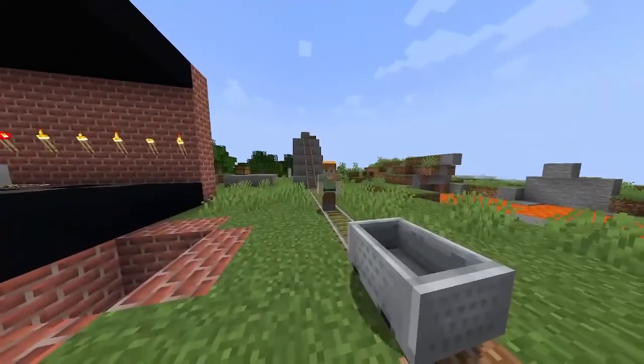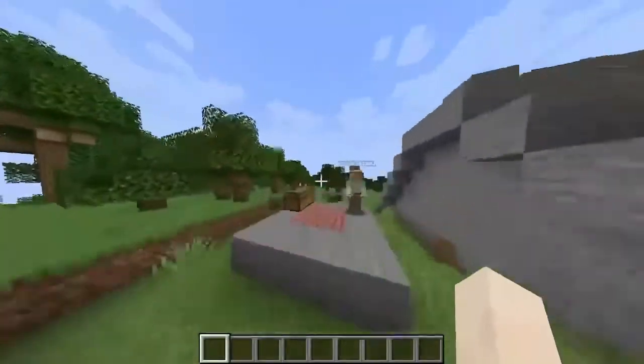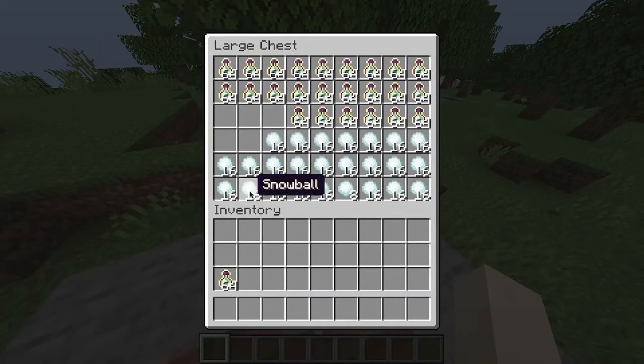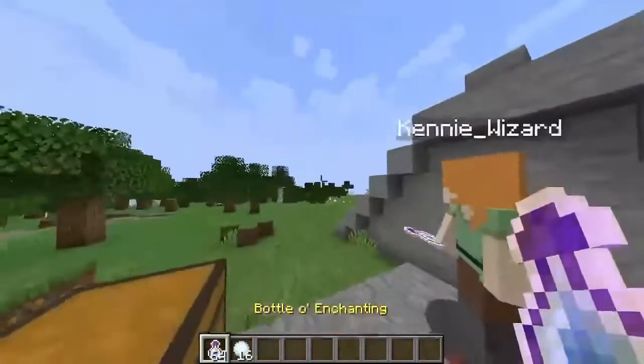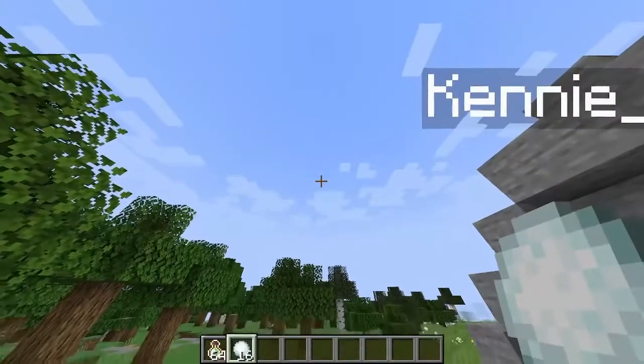Let's move on to the second law. On the second law we'll be using our XP bottle as a higher mass and a snowball for a lesser mass. So Kenny, shall we throw this on three? Okay, one, two, three.